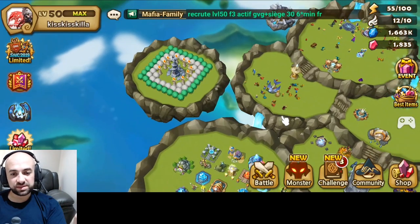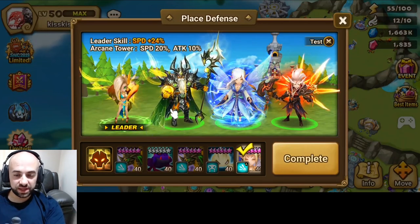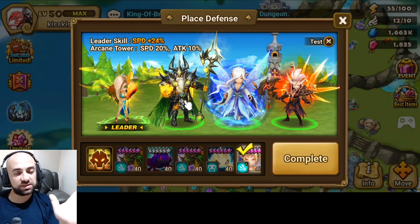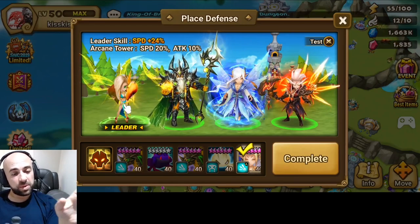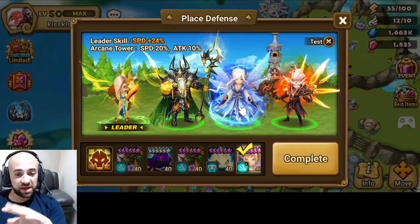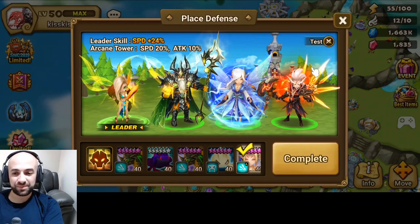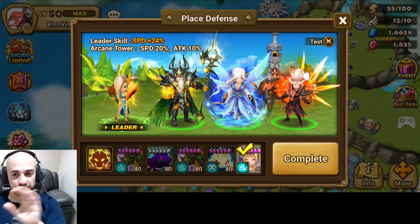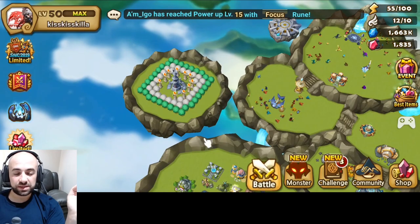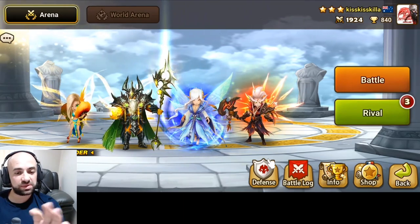Speed and crit damage first — do those two. That improves your PvE, faster rune farming, faster everything. Anyway, now let's get to the defense. The reason I go over this first is because people hitting my defense during the week don't know how fast my Triton is. I'm running 24 speed lead — maybe they can outspeed me, maybe they can't. But when I put Samarth in, you know you definitely maybe can't outspeed him. Your defense needs a speed lead.